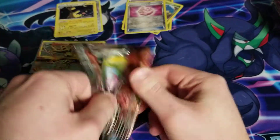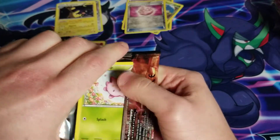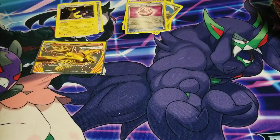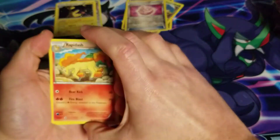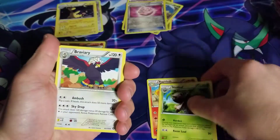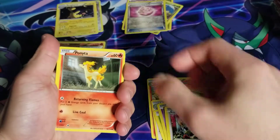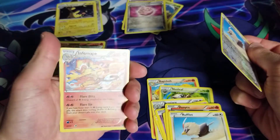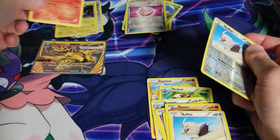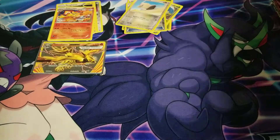These Steam Siege packs open far easier than I was able to get open some of those Sword and Shield packs the other day — they just like to pop right on open. We got Rapidash, Nuzleaf, Braviary, Hoppip, Litwick, Meowth, Ponyta, Rufflet — a reverse holo Rufflet — and a holo Infernape. One of my all-time favorite starter Pokemon.